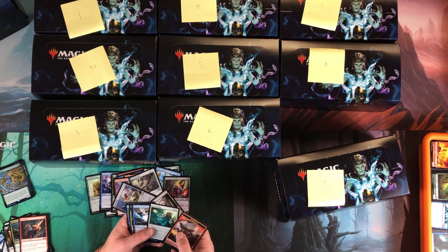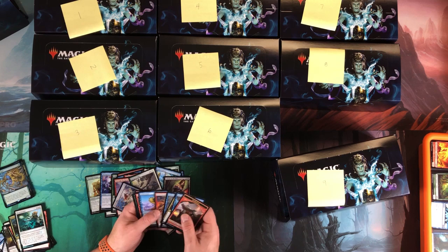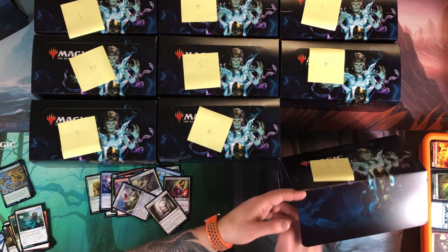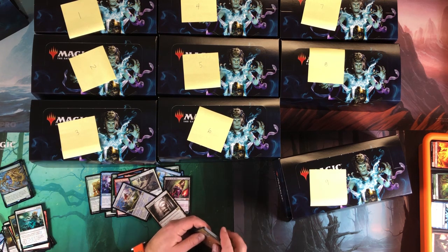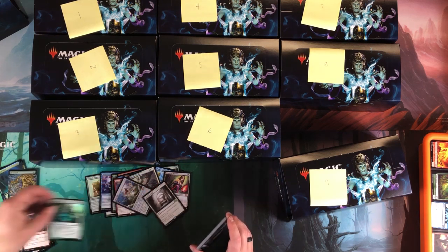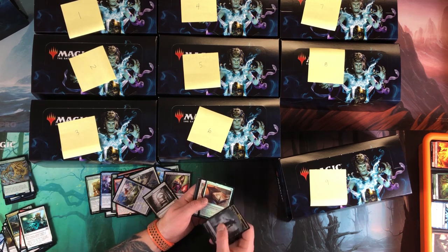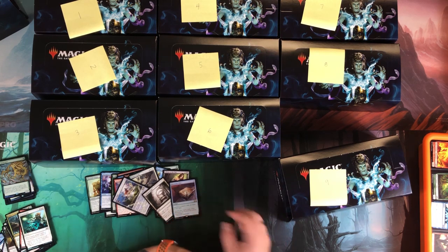Hey, Liliana! That's sweet. So tempted to say I wish it was foil. Ancient Tomb — that's pretty decent. Resurrection — I like that art. I was taking apart my Animar deck last night and it had Resurrection in there. I definitely like this art so much better than the old Revised or Fifth Edition version.